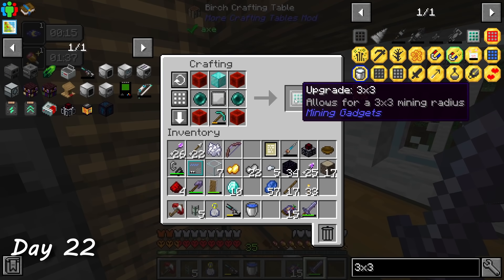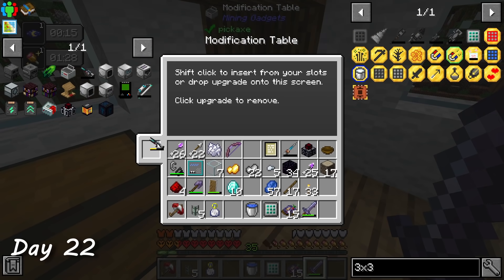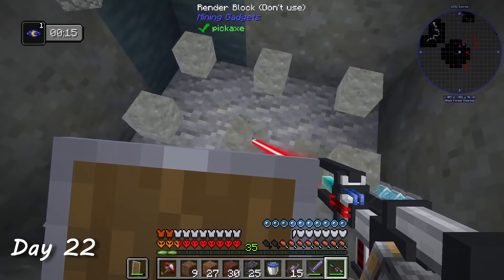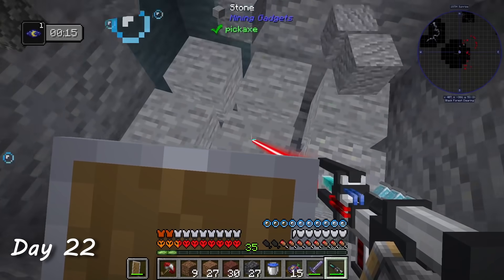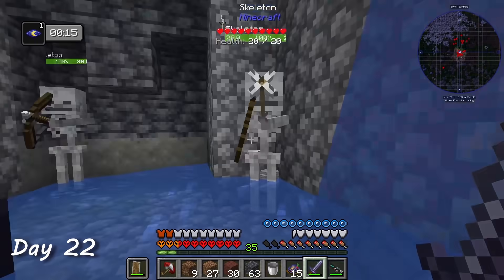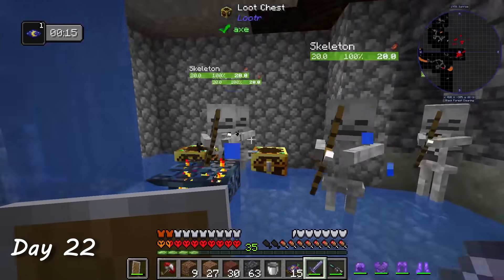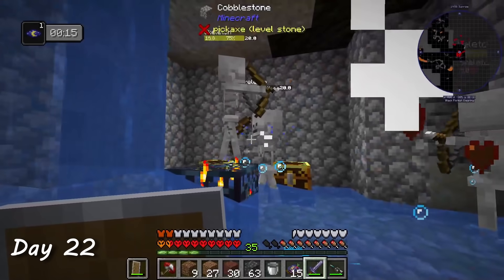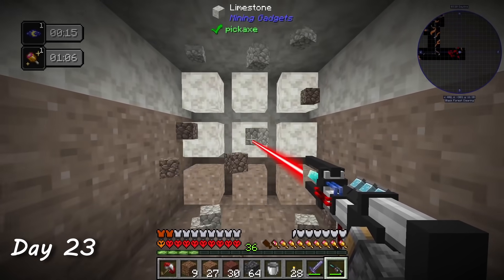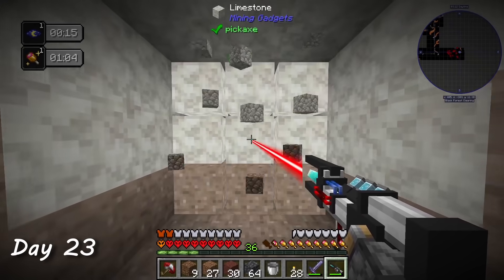On day 22, I got a mining gadget and crafted the expensive 3x3 upgrade for it. I charged it up and started to dig a large hole in the ground down to bedrock. This device uses a lot of power, but it's really fun to use and looks awesome. I found a skeleton spawner on the way down but didn't want to break it just in case I wanted to use it later. On day 23, I made it down to Y11 and started a 3x3 strip mine.